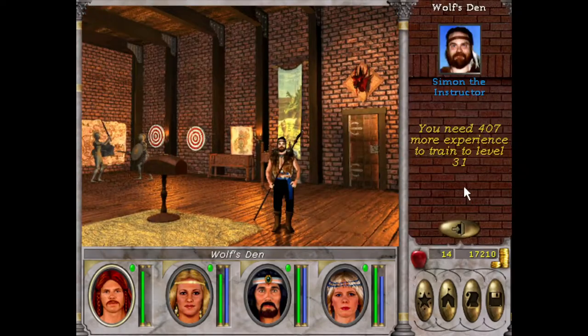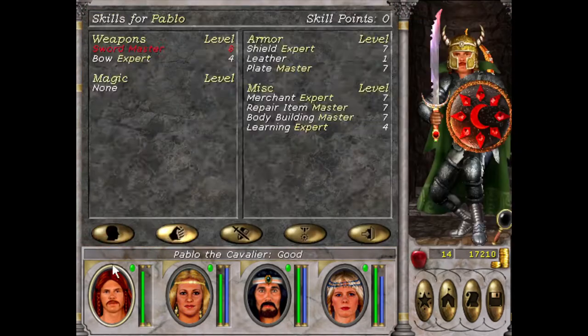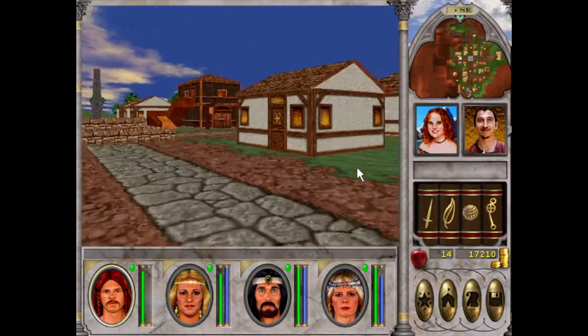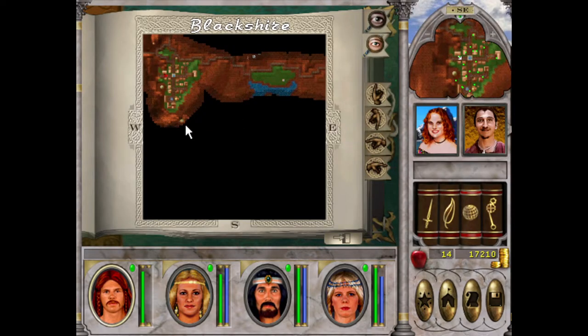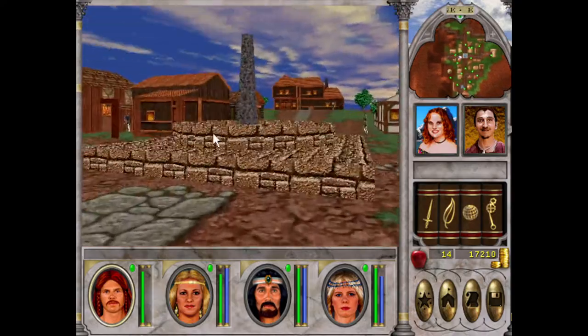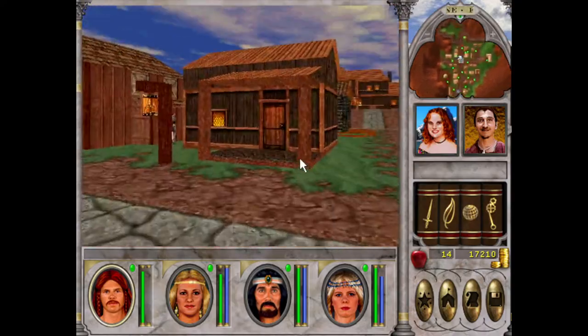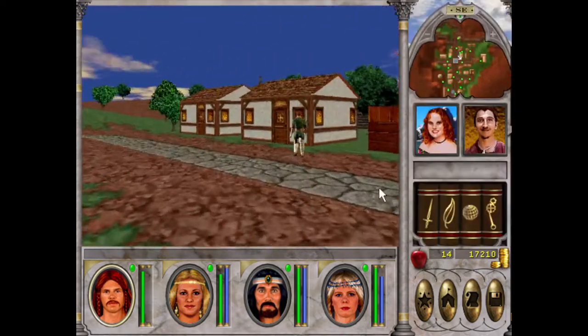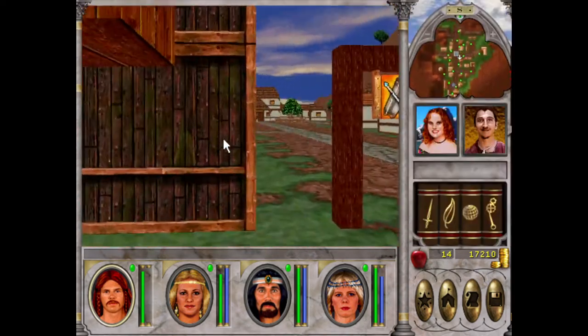There's a trainer here — we can pretty much level up. That dungeon over there I think is to end the curse in Blackshire, because apparently everyone turns to werewolves at night, which is always fun.